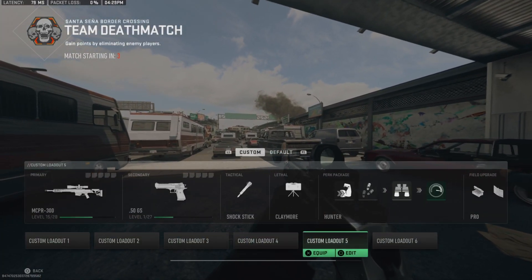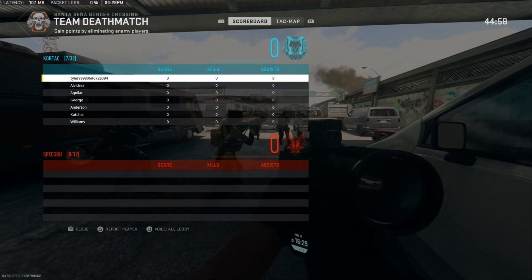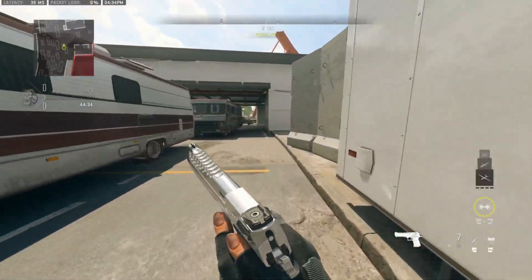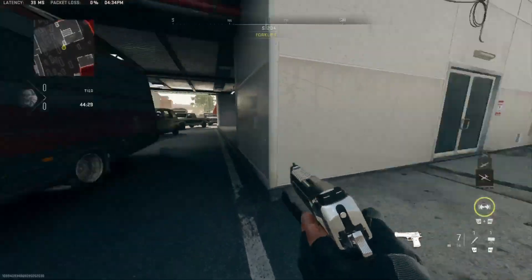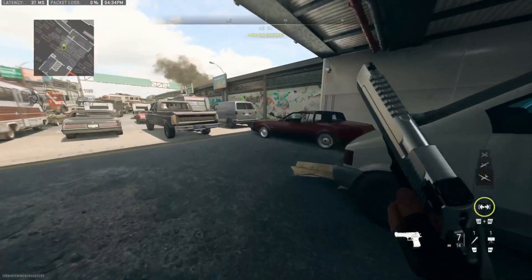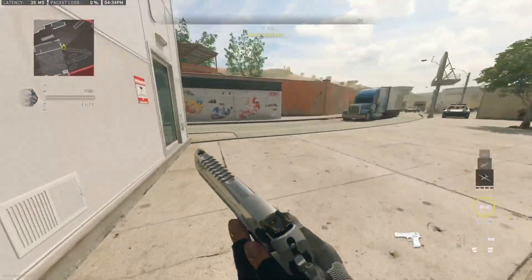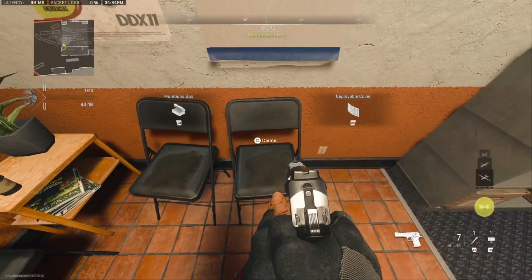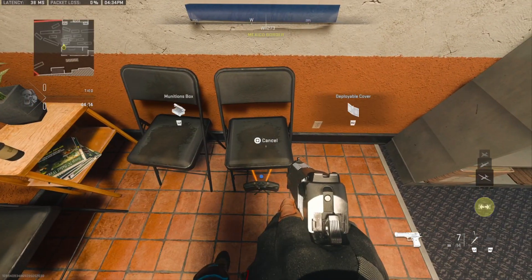Starting off with the tutorial, what you guys want to do is find a match on the Border Crossing map, because this is the only map that has this easy wall breach glitch I'm going to show you today. Come over to the area that I'm going to, and the things you want to have in your loadout are a sniper — since you're going to be up high at long range — and you also want a Deployable Cover and a Munitions Box as your field upgrades.